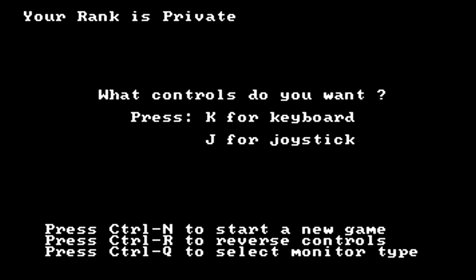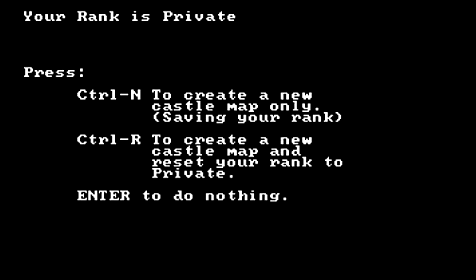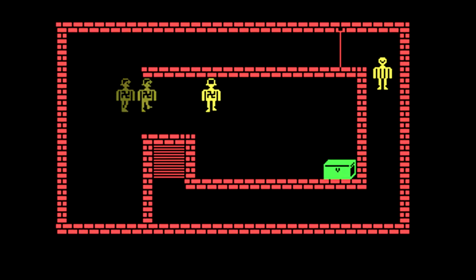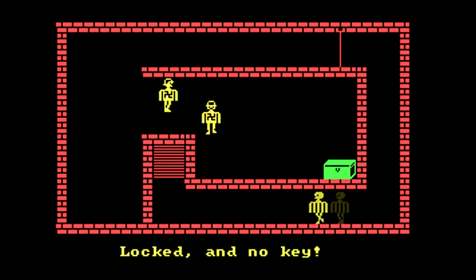You can also do like this - you can randomly generate the level. Like that. So now we have a completely different castle. Completely different. That's a weird way to start it.